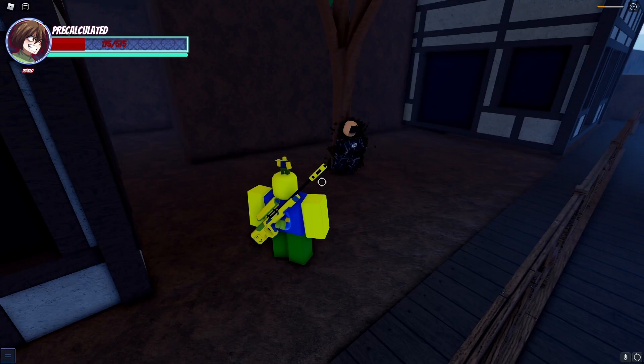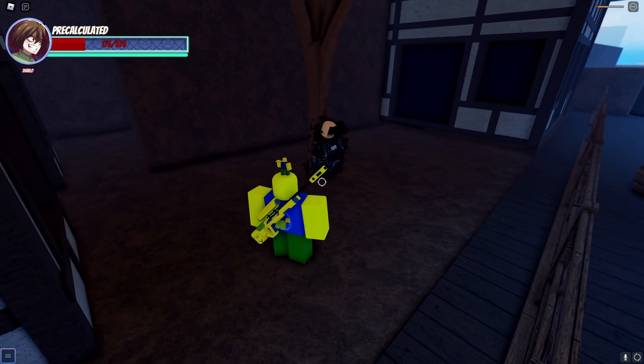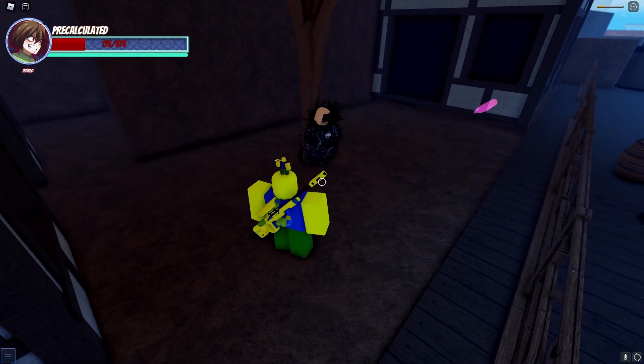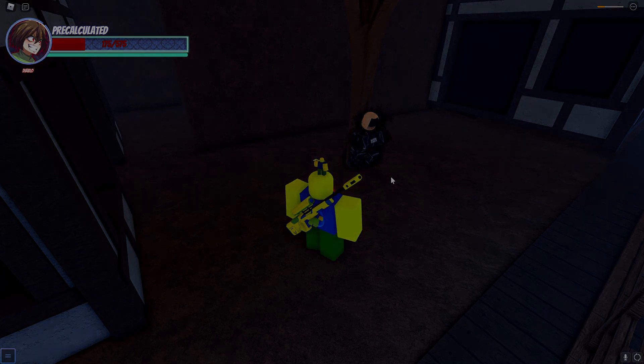This guy standing next to the tree — he assists you in getting The World by giving you a quest. You're only able to talk to him if you have Shadow Dio. Once you're done with the quest, he gives you Joseph's Blood — use it on Shadow Dio and you get The World.